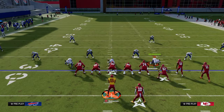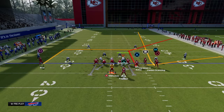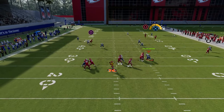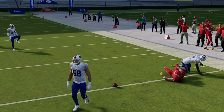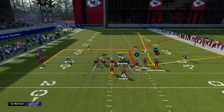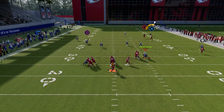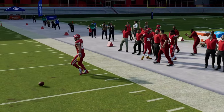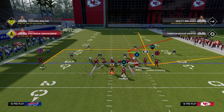Against cover three cloud, if you're getting it, see how that deep third isn't really going to play it — you can just throw this to the sideline, wide open. Another adjustment could be to call this play stock. This tight end corner can be thrown against this; it's a little tighter because of how the route runs. If you can roll out, freeform it down and to the outside to try to get it away from that safety. It's very effective for attacking that cover three cloud type defense.